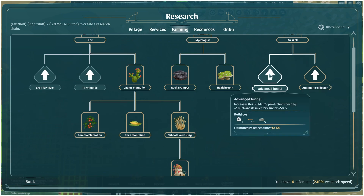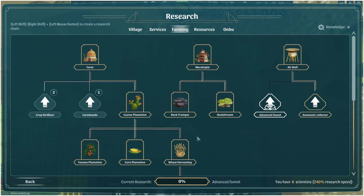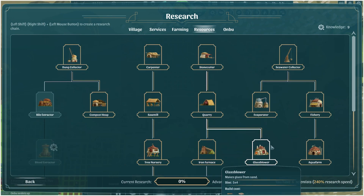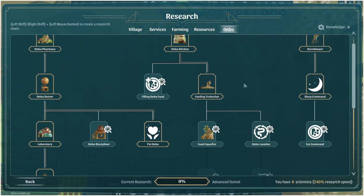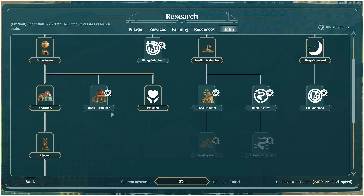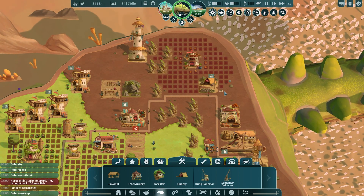In farming we still need advanced funnel, farmhands, and crop fertilizer — and those three things are free, so let's just get those done. In resources it's the bile extractor, the blood extractor, and the black pudding — plus the deep quarry isn't done yet, but all of those things make Anbu unhappy, which is why I haven't done them. In the Anbu tab: the eat command, Anbu laxatives, the food liquefier, the feeding pump, the Anbu constipator, and the Anbu discipliner are not done. There's quite a lot of stuff in here to do. We might start getting them — I mean it might not hurt. Let's just see if we can get everything researched in this game because I've never actually done that before.